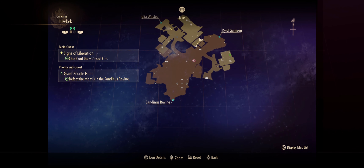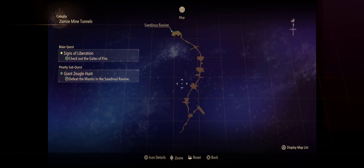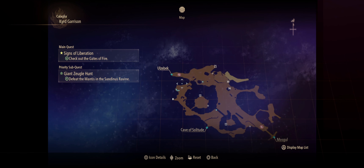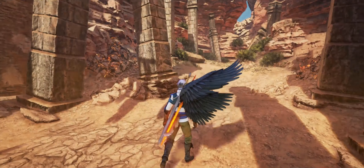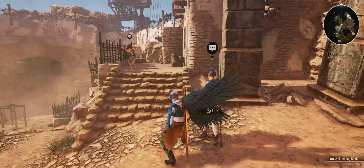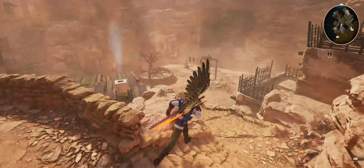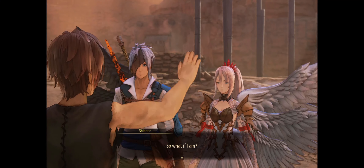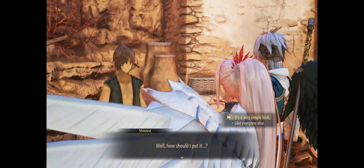Is that where I'm supposed to head? The Gates of Fire. We got some Cypress now — we can't chase after every little thing. Alright, what do you need, sir? It's very simple, right?